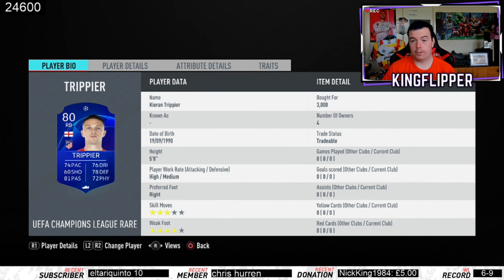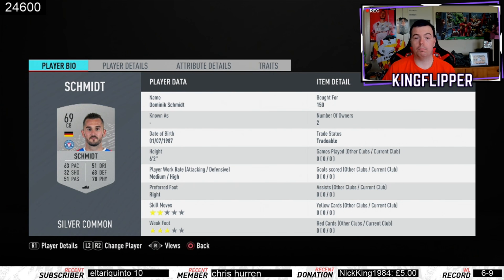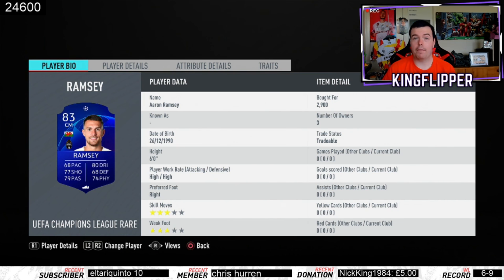There's also a UCL marquee matchups SBC which is ridiculously overpriced as well. Fesca from Kiel and Schmidt from Kiel — both 150 coins, both center backs, really easy to get. Horn is from Hanover 96. Ramsey from Juventus in the Italian league, 2.9k, 83 rated. I'd go 80 rated or higher for UCL rares since they're all roughly the same price — the higher rated the better, so you can get away with lower rated other players.